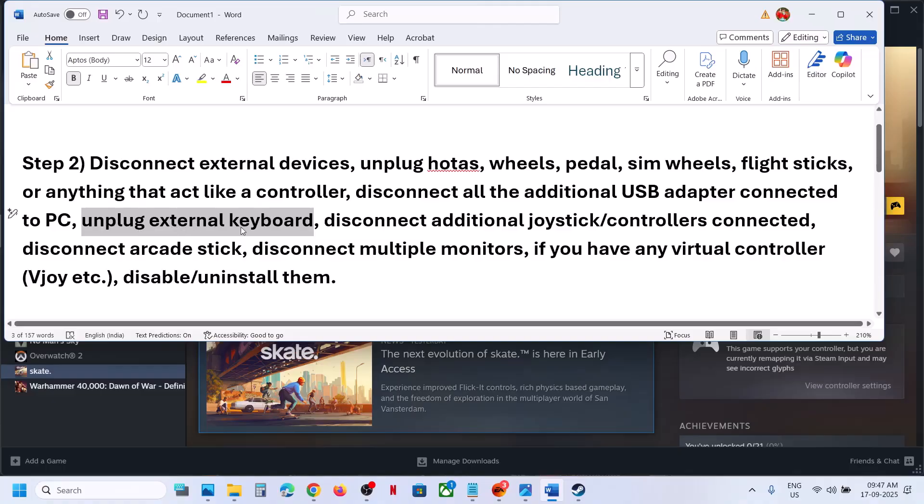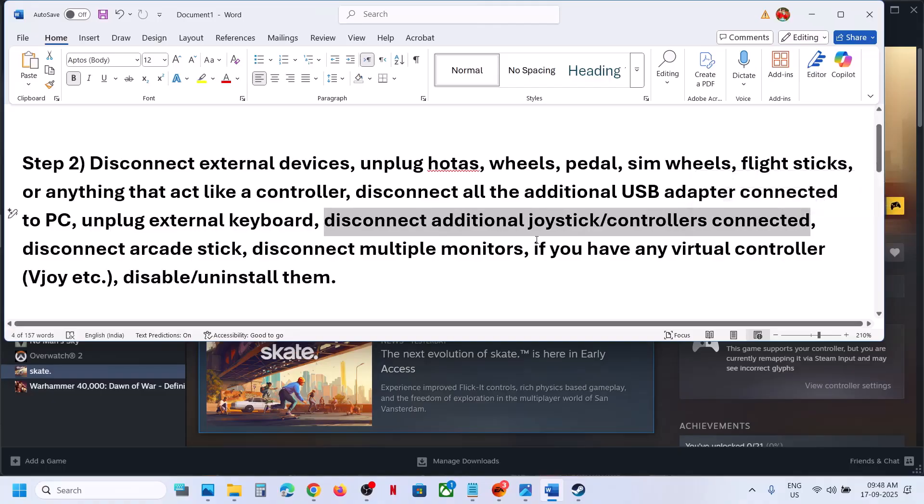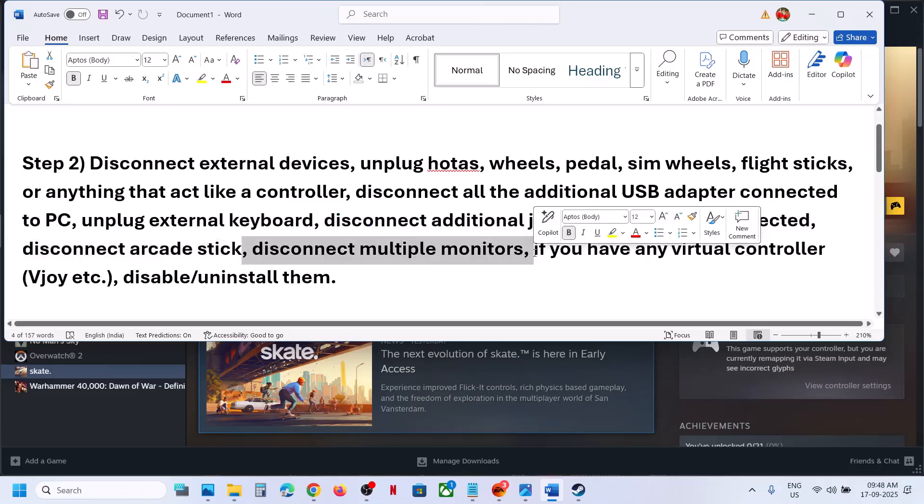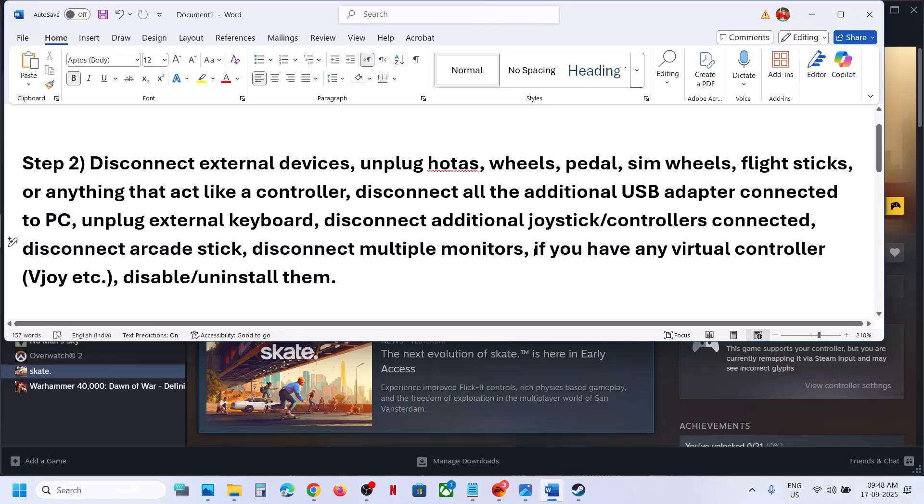If you have a wired keyboard connected, disconnect it and then launch the game and check. Disconnect any additional controllers or dongles. Disconnect arcade sticks and multiple monitors — try launching the game on a single monitor. If you have any virtual controller software like vJoy, disable or uninstall it, then relaunch the game and check.